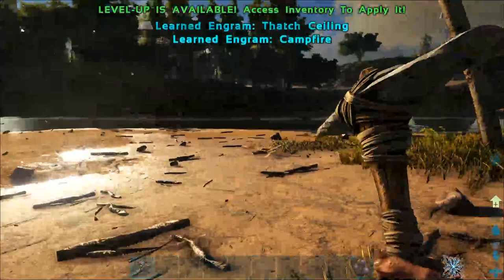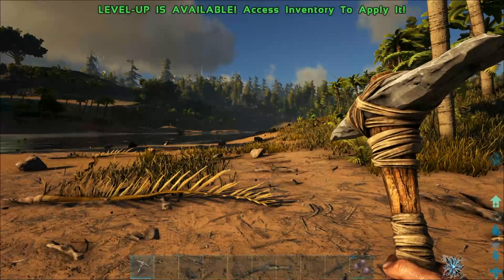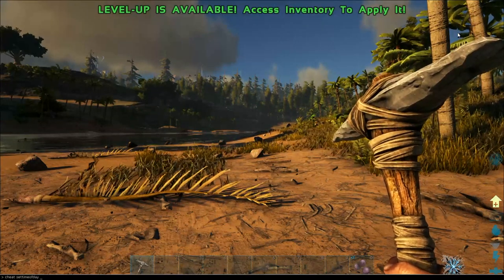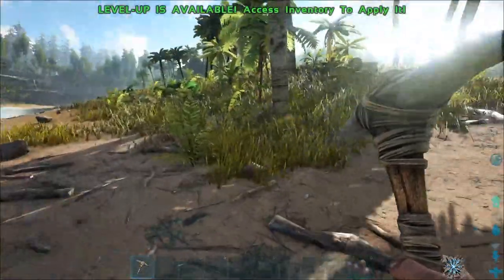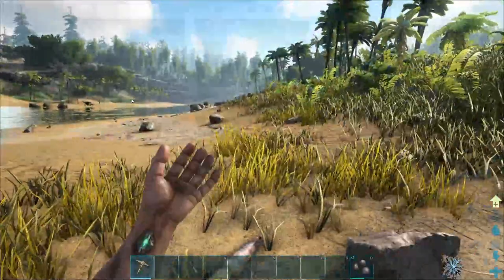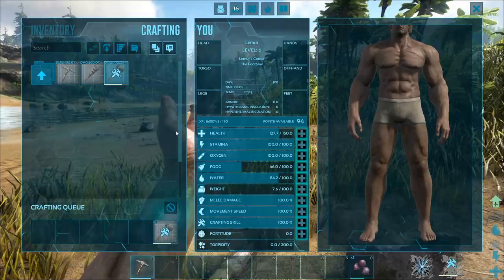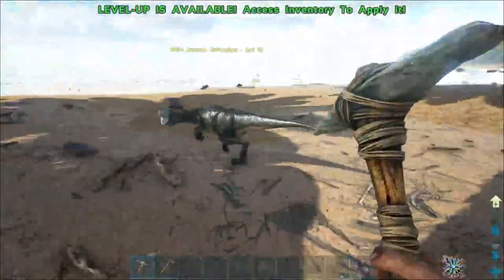Now that we've got those things going, let me quickly set it to daytime using cheats so you guys can see what I'm doing. Now let's go ahead and craft our hatchet — go into inventory, click on Crafting, find the hatchet, and double-click to craft. That over there is an Avian Raptor — they look like raptors but they're not. They'll just run away from you, so don't worry about them too much.